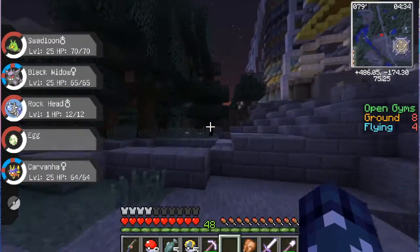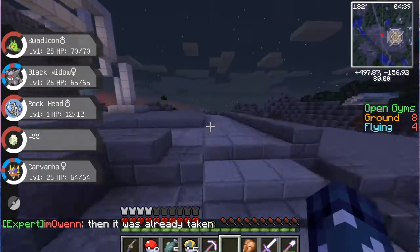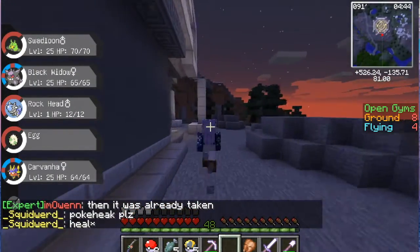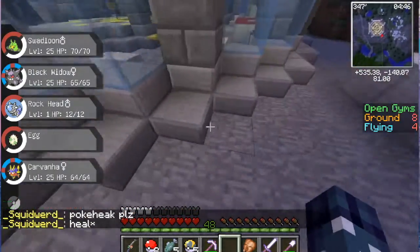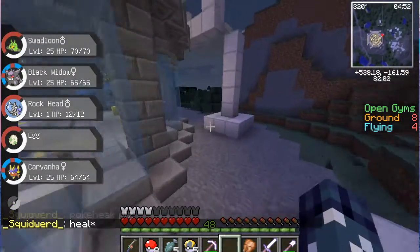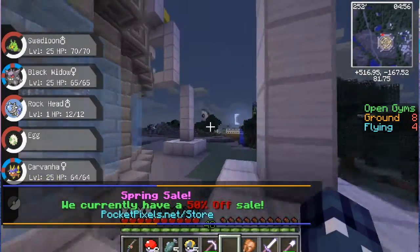I'm at the Electric type gym. There are eight Ground gyms open? Well that's the eighth gym — Flying and the fourth gym are open. I need the first gym. No — run, run for your life!